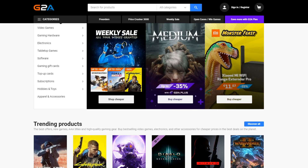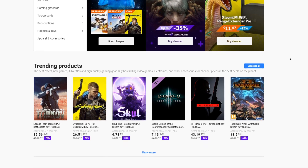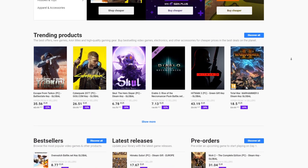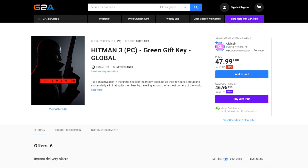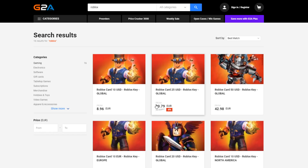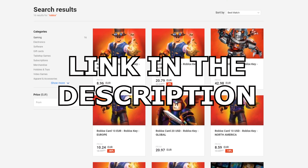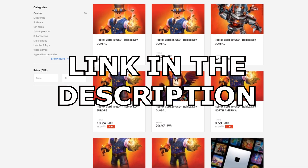Before we get into today's video, I want to talk about today's sponsor G2A. G2A is a website where you can get games, game accessories and more for a lower price than anywhere else. Even games like Cyberpunk or Hitman 3 are so much cheaper - going from 60 euros to only 38. Even Robux gift cards are cheaper on G2A. Check the description for the link.